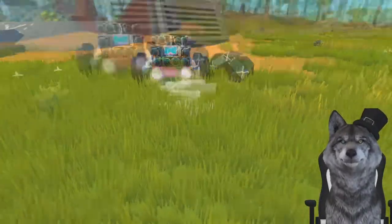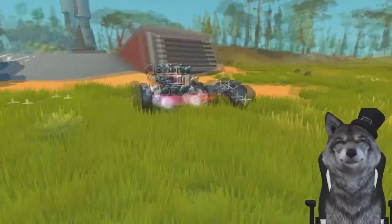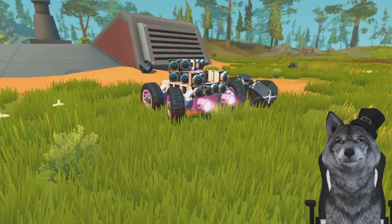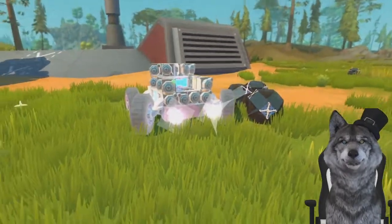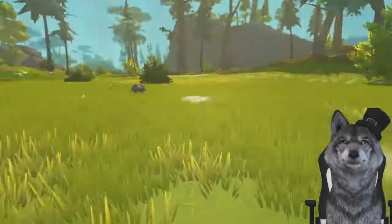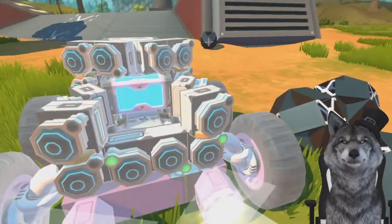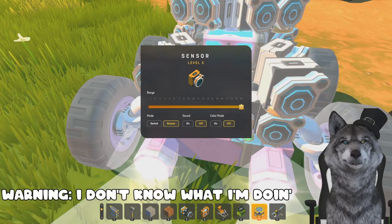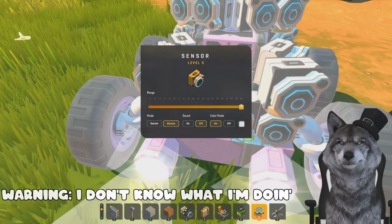Come on. I have treats. You want a treat? Come on. Who's a good boy? Oh, you're moving a little bit — kind of. Are you under control or are you doing that on your own? I'm not sure. Now check the description — it says it works best on flat ground. This seems pretty flat to me. And it said if that doesn't work, change the color of the sensor in here to something. I'll turn that on.